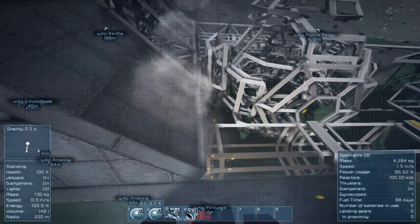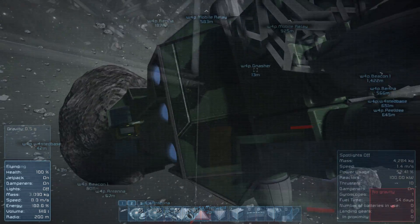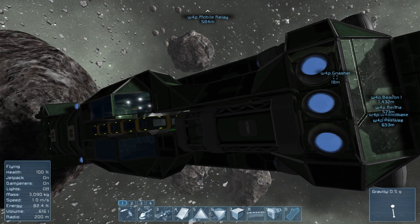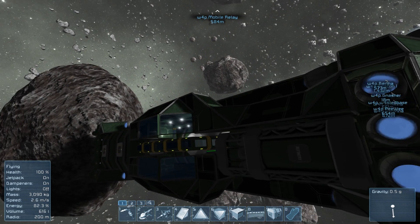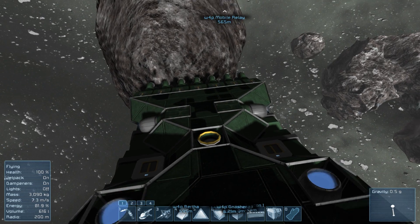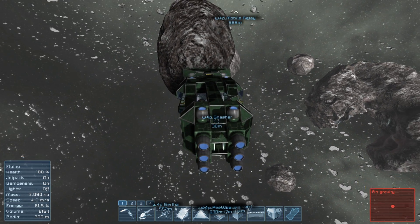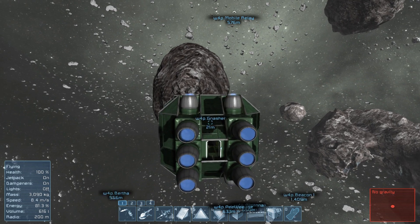And then into a pair of refineries that I've stuck on their side at the back, the idea being that we could have processing going on as this ship is travelling around. And more importantly, when it comes back and attaches to the base using the connector on the top, we also get that refinery capacity added to the base's setup, so this can be left attached to the base when it's not out mining.